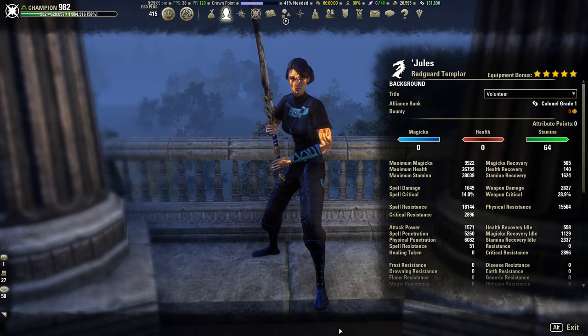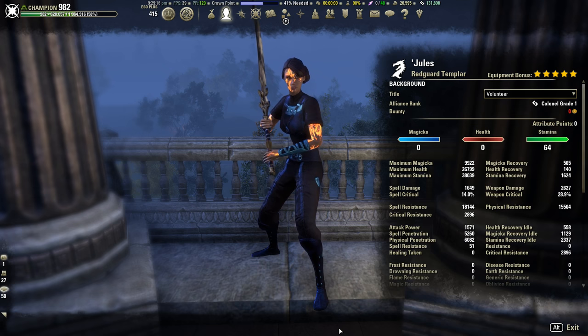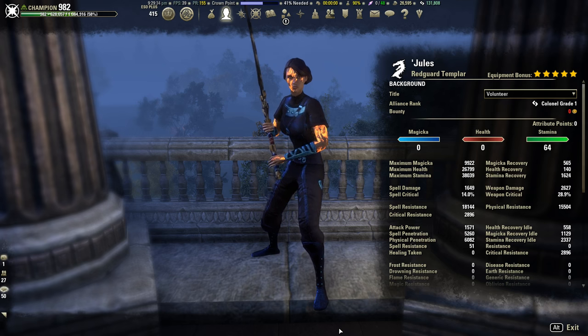What's up guys, this is Jules and this is going to be my PvP build for Stamplar in the Homestead patch. This is a 5 heavy, 1 medium build — it's a very simple setup but not a very typical one. Most Stamplars I talk to are currently in medium armor, mostly due to sustain issues. Stamplars do not have a magicka-to-stamina conversion the same way that DK and Sork do, so it is definitely necessary to build for sustain.